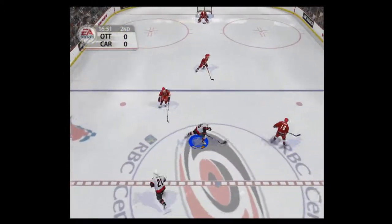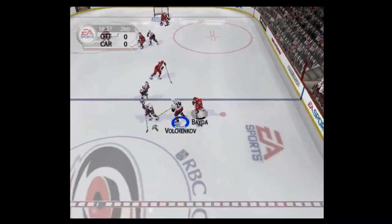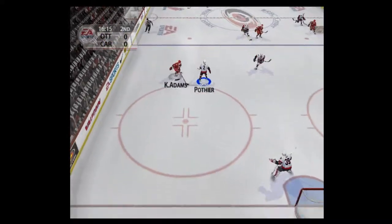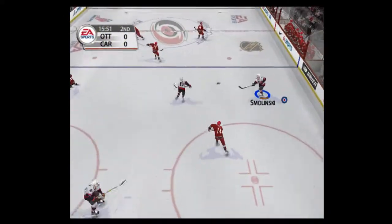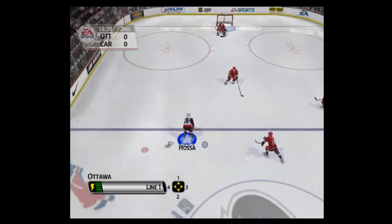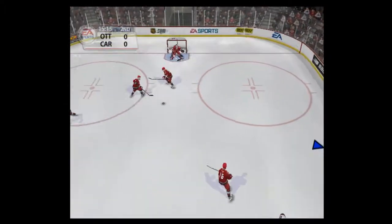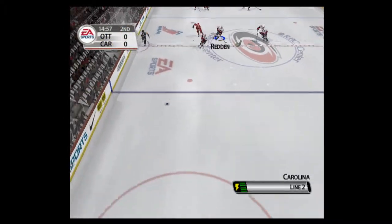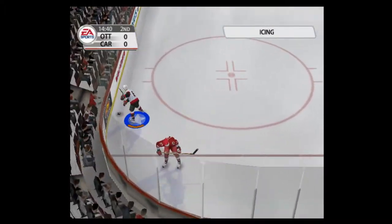Hossa into the attacking zone, rifles the shot — blocked. Out of their defensive end, over the blue line. In over the line — missed the net. Ottawa's going to make a change. Carolina puts its second line out. And that's icing.